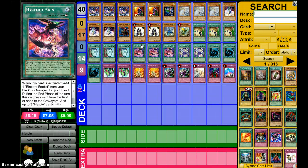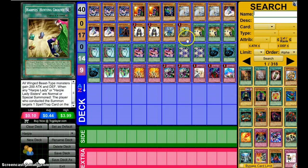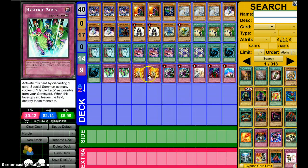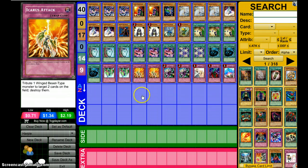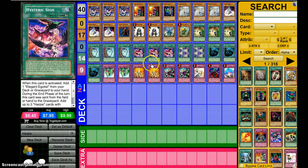This deck's actually got a lot of potential because you can do so much with it. You can go into Double Monk, go into Master Key Beetle, protect your field spell, protect whatever, and just go off from there and you'll have a good time. Again, this deck has its good and its bad, and that's just Yu-Gi-Oh! for you. But yeah, this is InfiniteLazers with Decks of the Grind Game number 4, Harpy Ladies, signing out.